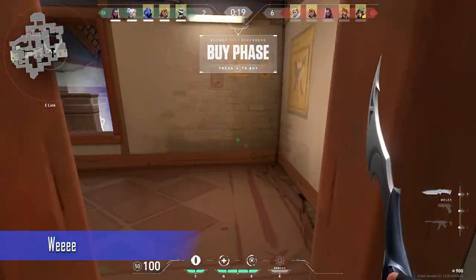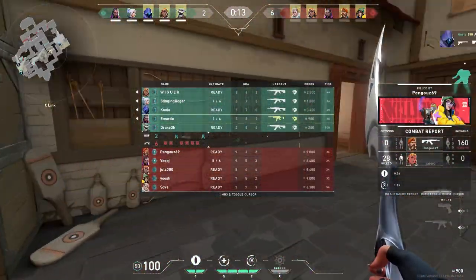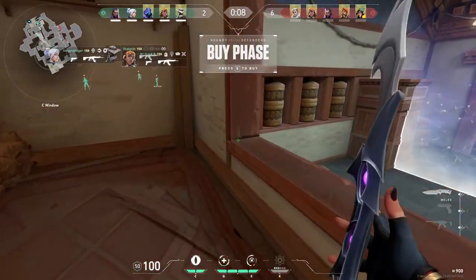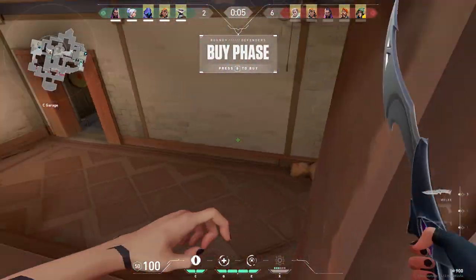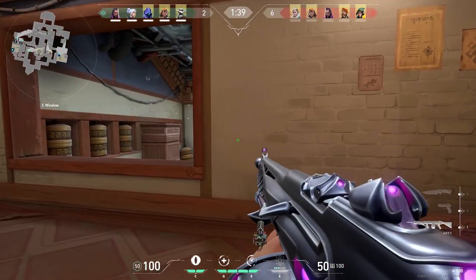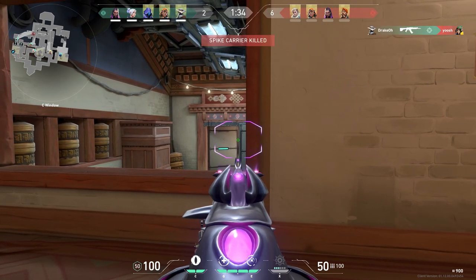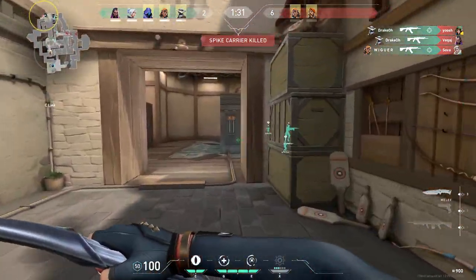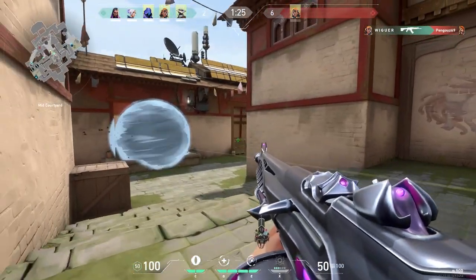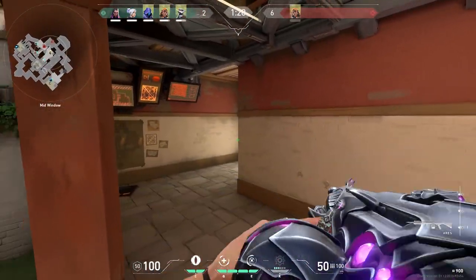Now let's talk about the Dismiss. What I see a lot of people doing is pressing their heal or E at the end of the round and just dismissing through the map. Don't do that — it will cost you 100 gold, and especially in some rounds you need that gold. There are two circumstances where it's okay: one, if you have around 9k gold and can afford to miss that 100; and two, if you already have 4 points in your ability, because then you get one for free in the next round.